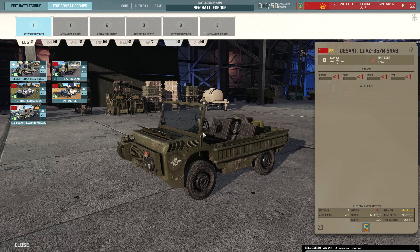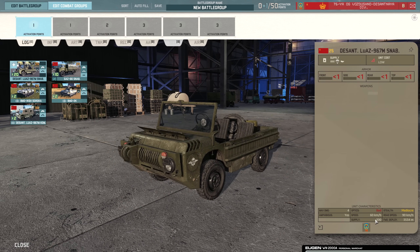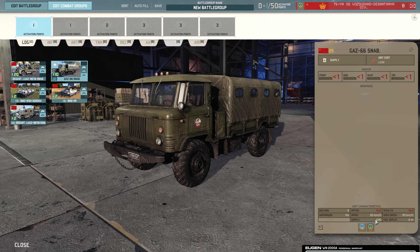Starting here with the De Saint-Louis, this is a supply vehicle that is amphibious. It comes with 300 supply per vehicle and you get 20 on a card for 25 points each. Then there's the Gaz which is a bit more cost efficient — 600 supply per vehicle, and you get 10 on a card for 25 points each.